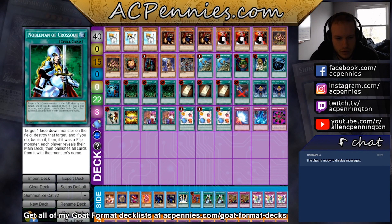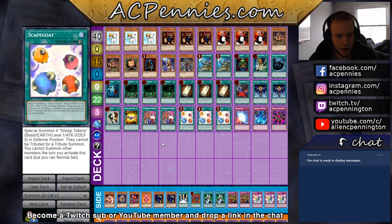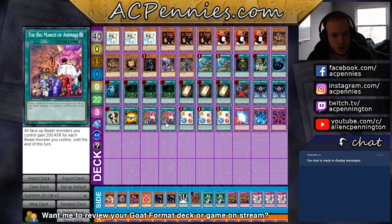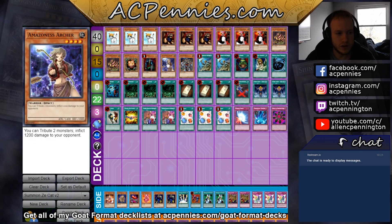Just a few more quick thoughts off-stream after playing a few more games. This deck went through a few different versions. I did like going full meme with United We Stand and Big March of the Animals. Realize that if you have five beasts in play, Big March is literally 5000 damage. You can't activate multiple copies in one turn, so if you open Scapegoat plus double March, that's 10,000 damage if you have another beast — which is pretty good.